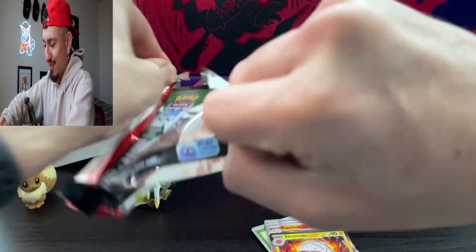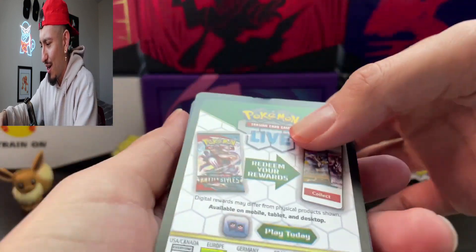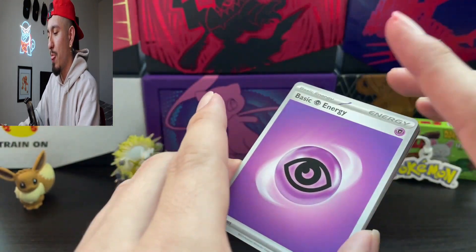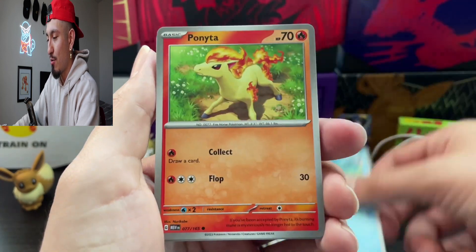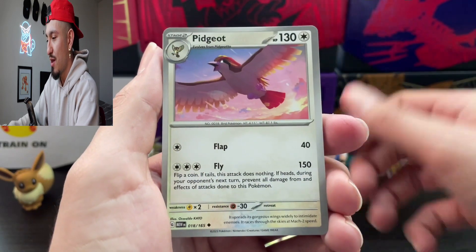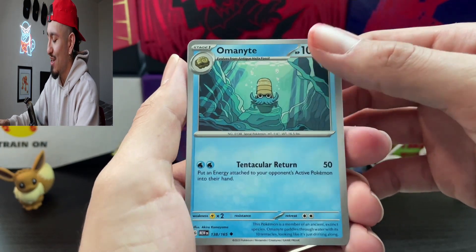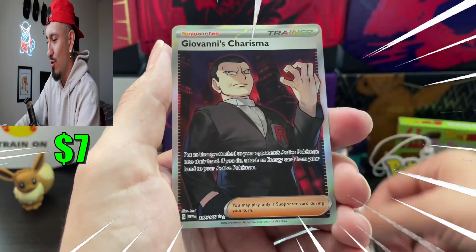I want to say that was the Meowth pack — good God. Let's open up a pack. Alright, we're tired of waiting y'all. I'm gonna try to guess this one — let's say Water Energy. Psychic Energy! Poliwag, Ponyta, Pikachu, Farfetch'd, Pidgeot, Omanyte — holy bro, this is the original Pokemon over here. Pidgeot, Tentacruel.